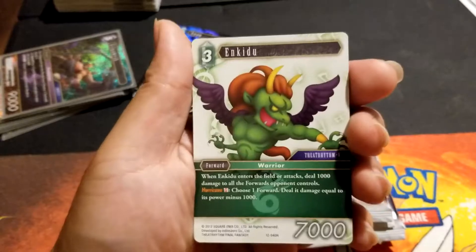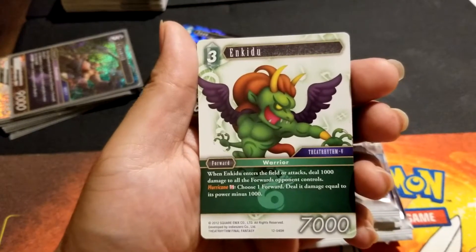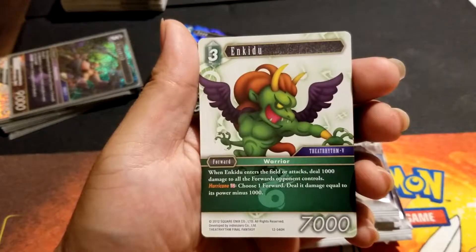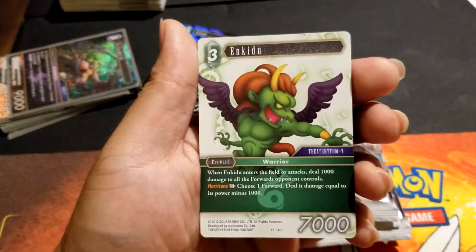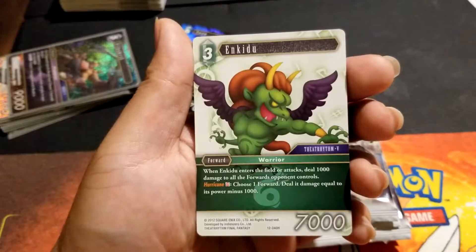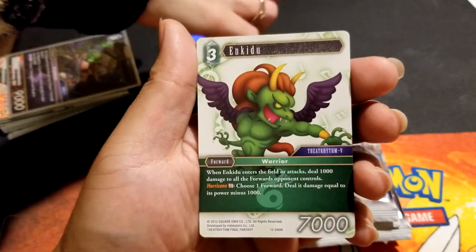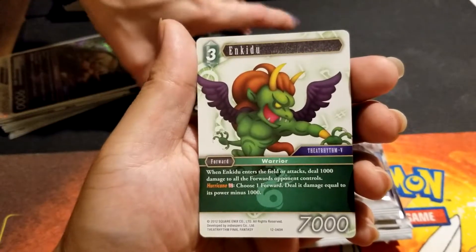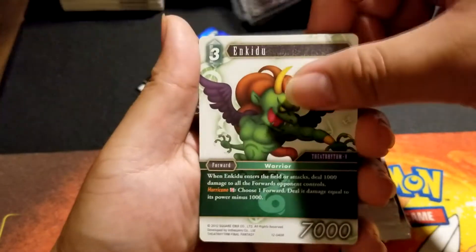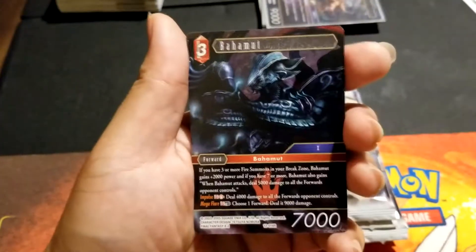It's kind of underwhelming. So this is what you get with Gilgamesh — Enkidu. When Enkidu enters the field or attacks, deal 1,000 damage to all the forwards your opponent controls. Hurricane: choose one forward — deal damage equal to its power minus 1,000. That's actually not bad; you can do some kill stuff with this card. Dyna, Bahamut, and Lunafreya.